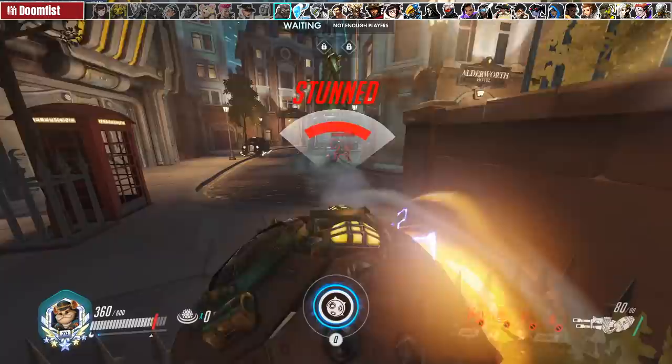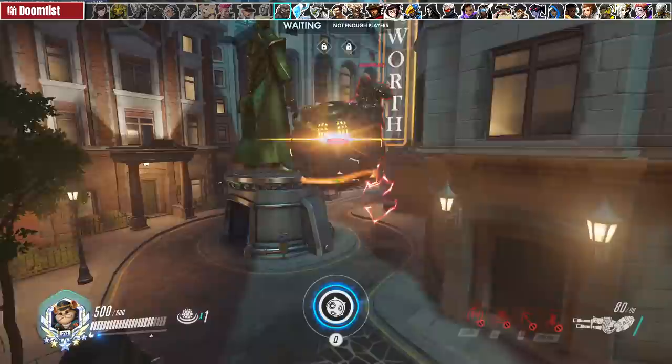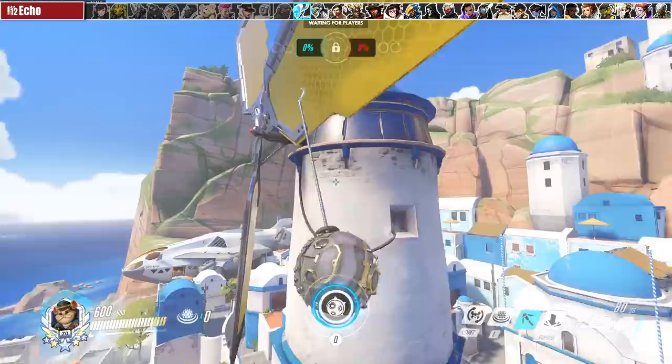If Doomfist is charging a punch close to you, don't use grapple otherwise he's gonna cancel it and chances are you're dead. Other than that you can outrange him really easily and if you manage to land an uppercut you can quickly escape the follow-up by holding your piledriver ability.